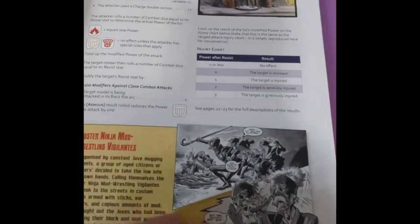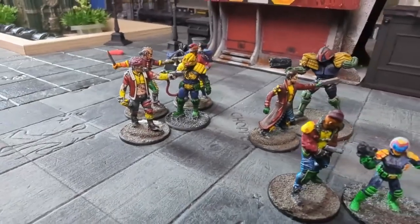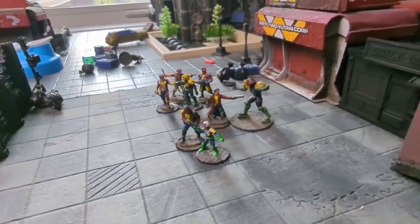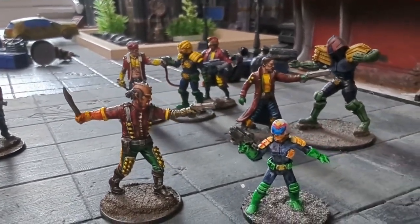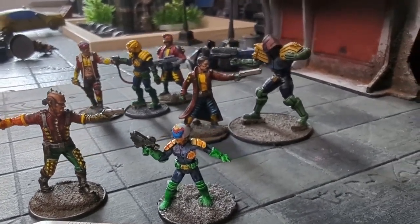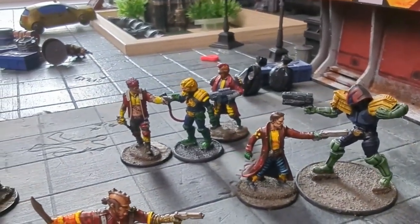Escaping close combat: a model within close combat range of the enemy is allowed to move away using move, sprint, or charge. Compare the active model's move to the models in close combat — any enemies with a higher move stat can make an immediate close combat attack against the fleeing model. You can run away, it's just dangerous. Two-weapon fighting: a model can attack with a close combat weapon in each hand, providing both weapons are one-handed. When a model uses two close combat weapons, it scores hits on the target with both hit and special results — similar to a pack — but the opponent gains a plus one resist dice, representing you not getting as big a swing going.